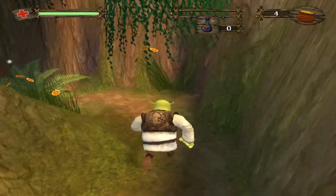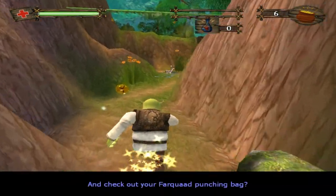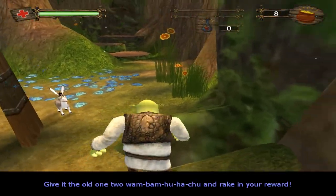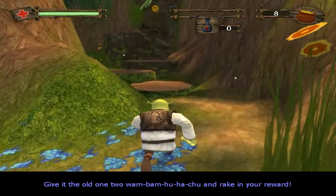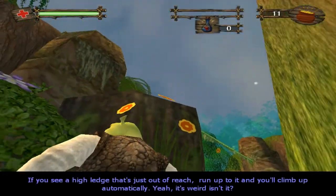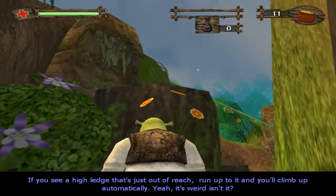Need more coins? Then check out your far-quad function bank. Give it the ol' one-two-wham-bam, hoo-hah, chuh! And rake in your reward. Punch his face if you see the high ledge — it's just gonna reach. Run up to it and you'll climb up automatically.